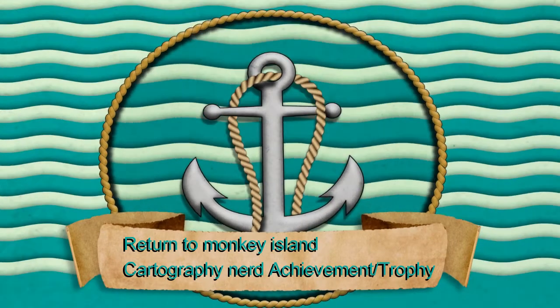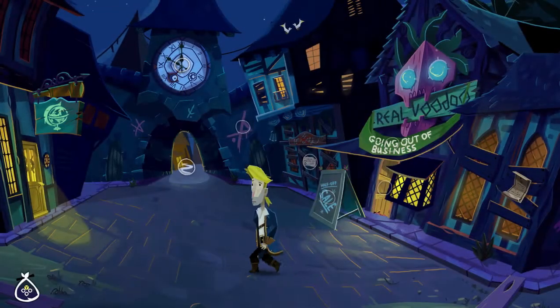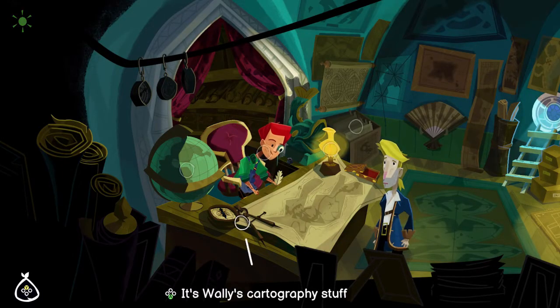Hello and welcome to Jumpin' Johnny Gaming. This Return to Monkey Island video shows you how to get the Cartography Knight Achievement or Trophy. This is a missable achievement in Act 1. After speaking with the Quartermaster of the Chuck ship, the rest of the shops will be open in town.